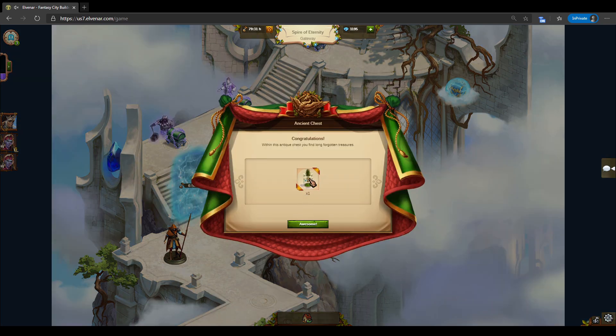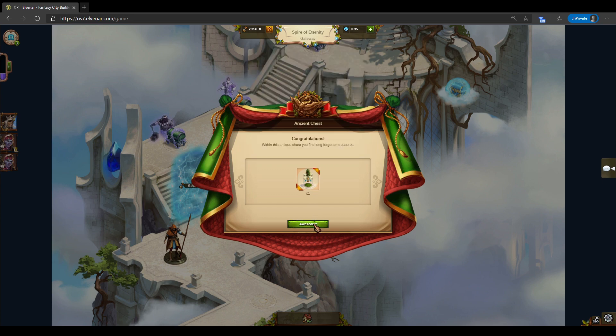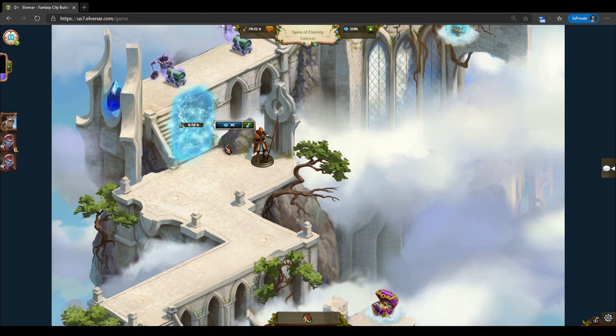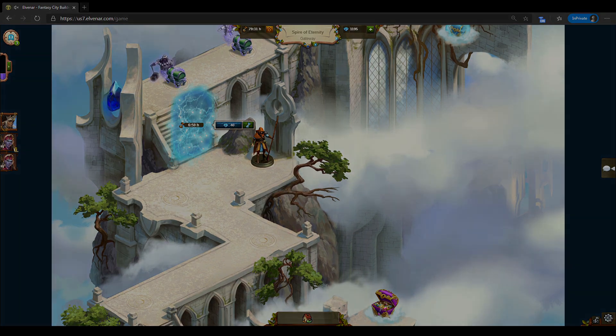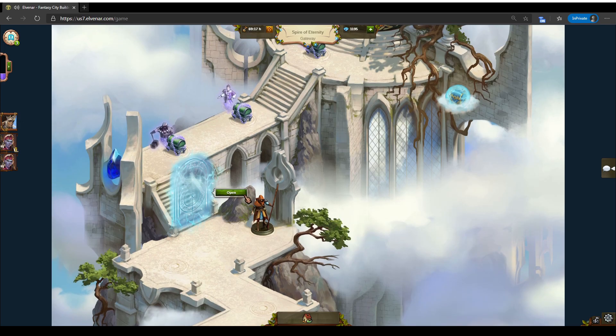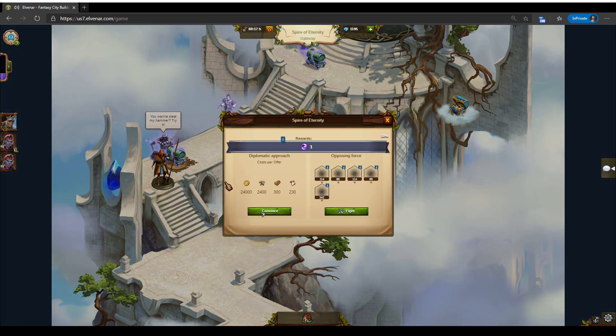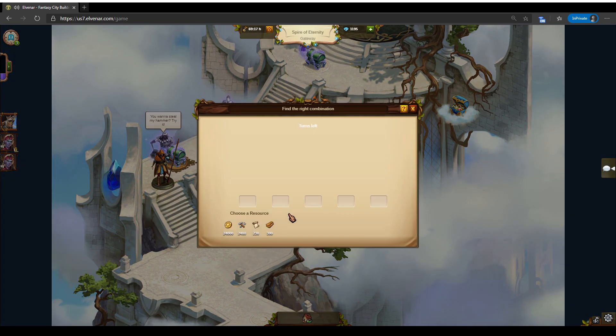We get our last chest here — gum tree — and we'll be back in seven hours, we'll pause right here. Okay, and we are back to our final four encounters on level one, so let's get going. Open the gate and let's see what we have.